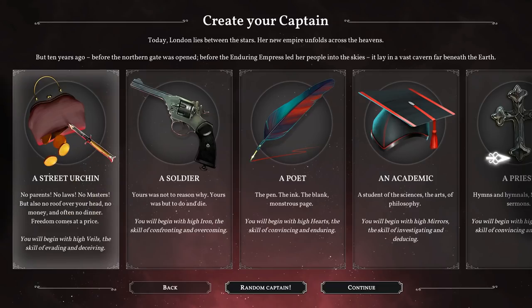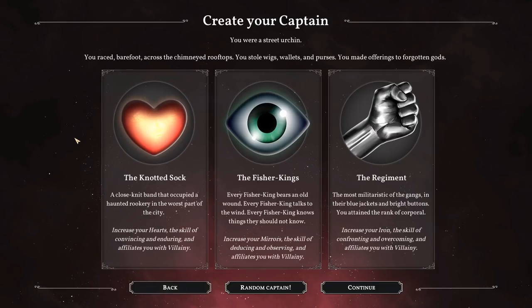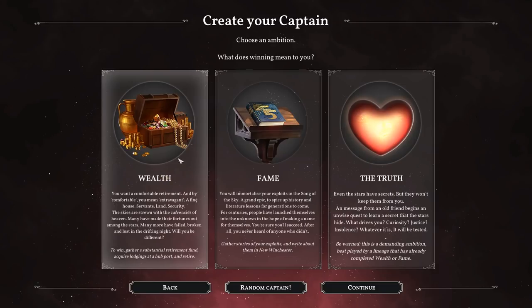Let's be a street urchin, which begins with high veils - the skill of evading and deceiving. I'll also go for the knotted sock - a close-knit band that occupied a haunted rookery in the worst part of the world. That'll increase my hearts. I'll also affiliate me with villainy. These are the three possible ways of winning.